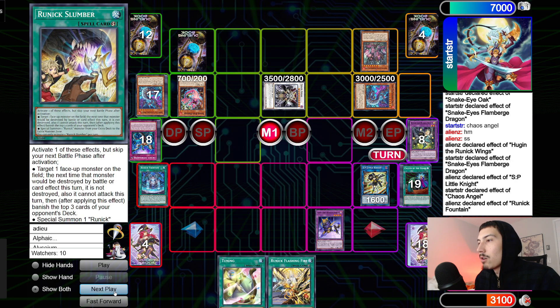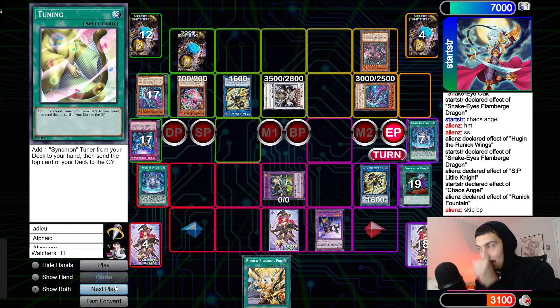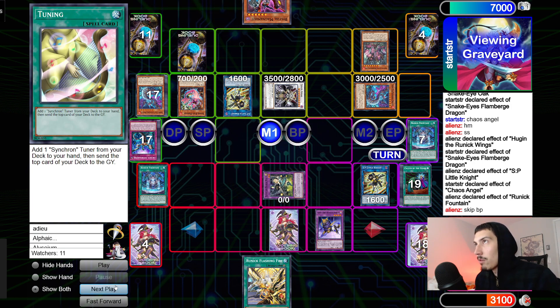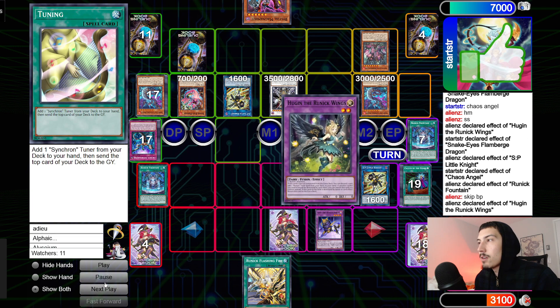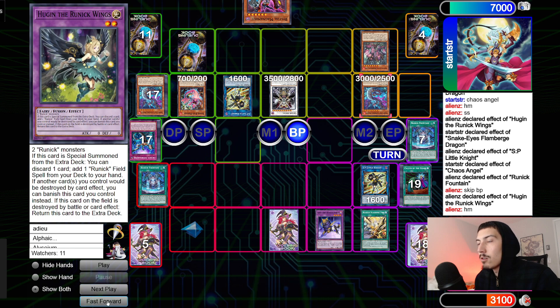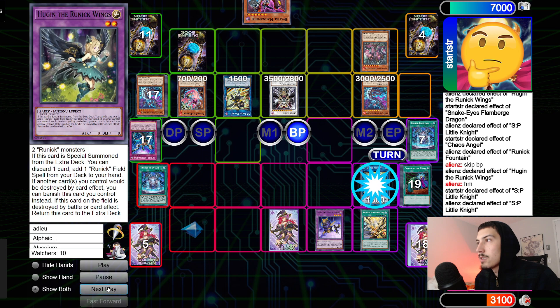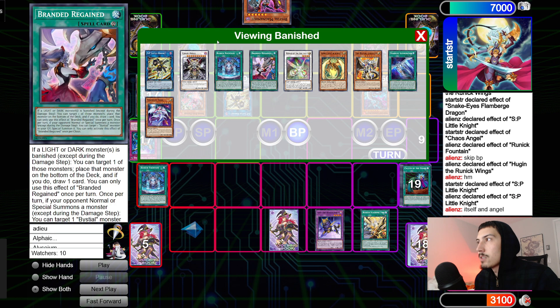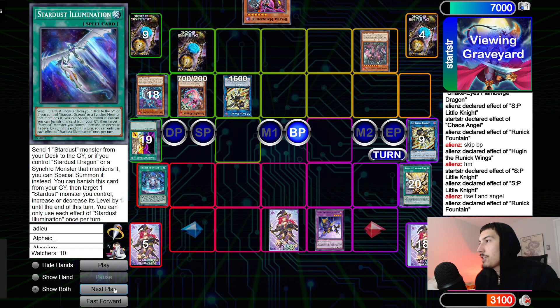They set Tuning, skip Battle Phase, end phase, get back SP and Hugan. It's just looking rough now. They draw Magnamute — just gonna switch everything to attack. Poplar into Hugan — Hugan effect puts itself back. Flame Bridge into SP. Go Flashing Fire targeting Flame Bridge, chain SP target Flame Bridge and SP — chain SP banishes itself plus Chaos Angel. Banish two. New chain: Flame Bridge chain link one, Fountain chain link two — put back Flashing Fire, draw one, draw Destruction.